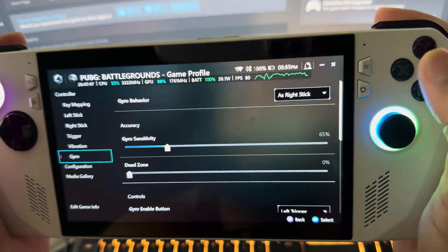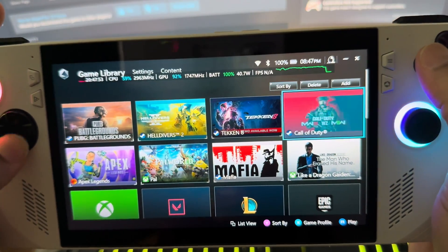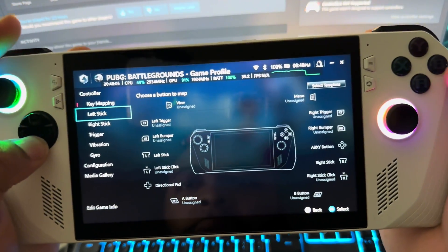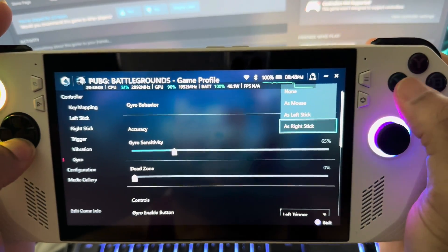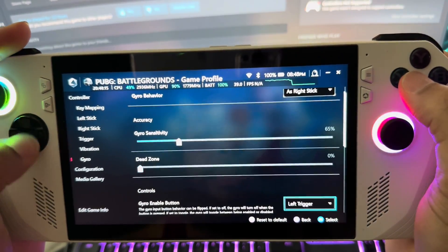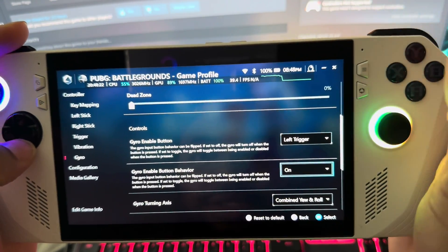You want to open up this right here — that's the Armory Crate. This is how y'all set it for certain games. Go to the game that you want to do it for, hit X on it, and it's going to bring you into the menu. Go down to gyro right here. I set it for the right stick — you can try for the mouse but I just set it for the right stick. You can set the sensitivity, but before you set the sensitivity, set it in game first.